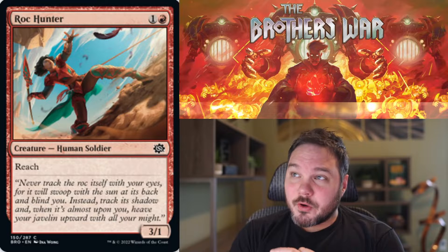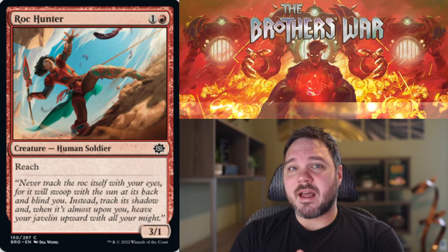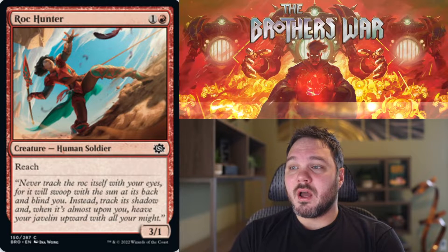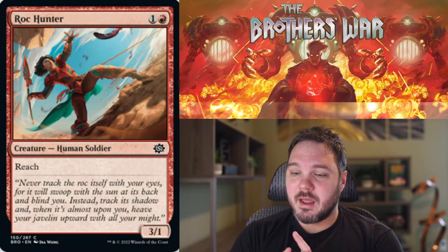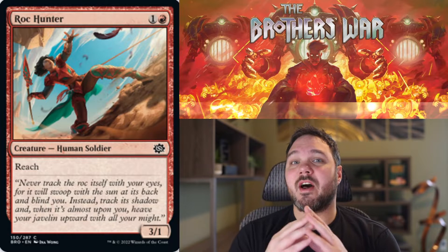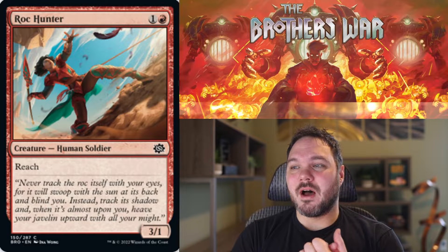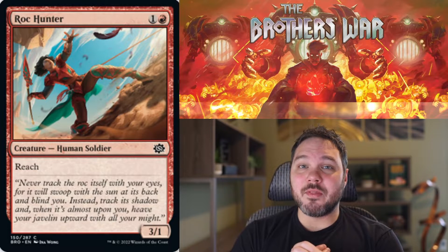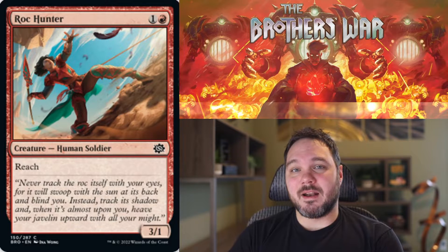Up next we have Rock Hunter. For one to red, you get a 3-1 reach creature. This is a decent rate — I like my 3-power 2-mana-cost creatures; they're good in aggro. This one even works well on defense against flying creatures, killing anything with 3 toughness and flying. The 1 toughness does hurt in this set since there are enough 1-power creatures flying around that can pick this off fairly easily. But that's not enough for me to go too far down on this — I think the 1 toughness makes it a C-, but I like it.